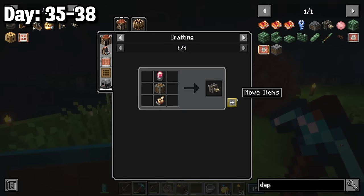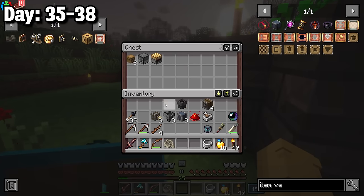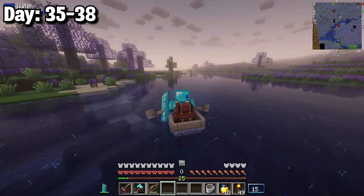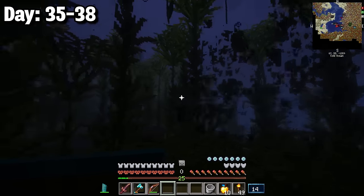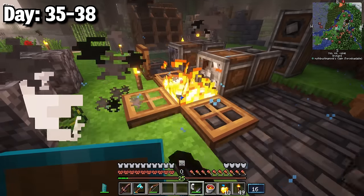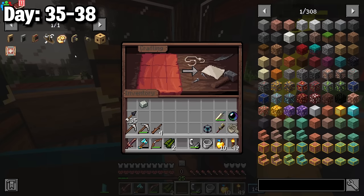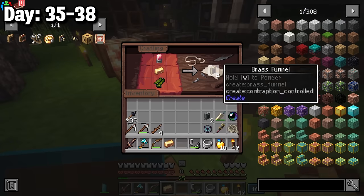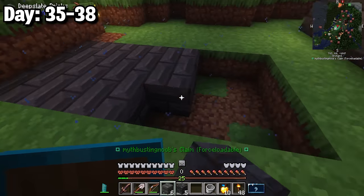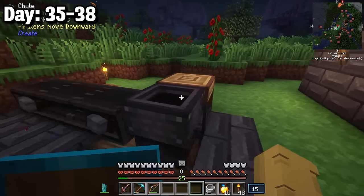Once I had three deployers, three item vaults, and other components ready, I hoated to the ocean for a stack of kelp. Unfortunately most of it burned from leftover lava, but 15 pieces survived and gave me dried kelp — enough for three mechanical belts and two funnels (one andesite, one brass). With all parts assembled I started building the precision mechanism contraption following a tutorial, beginning with the collection system and mechanical belts leading to a chute.